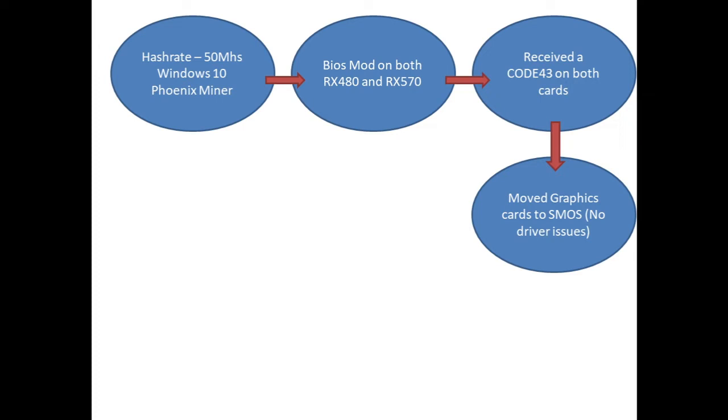So we put SMOS on a flash drive and plugged both graphics cards into a socket 775 motherboard with 4GB of RAM and a Core 2 Duo. The board that we are currently using is a Gigabyte G41 motherboard and it has been running pretty stable on SMOS. Linux is not very resource intensive so it's good to run on those boards.